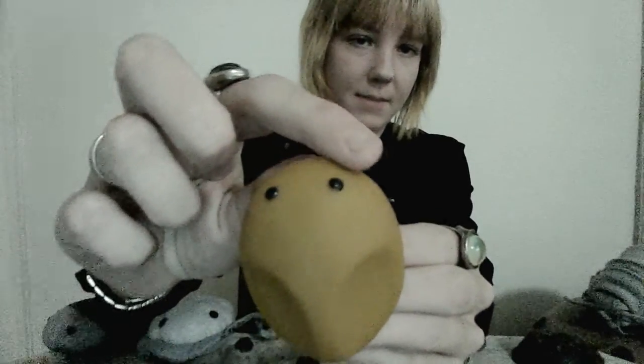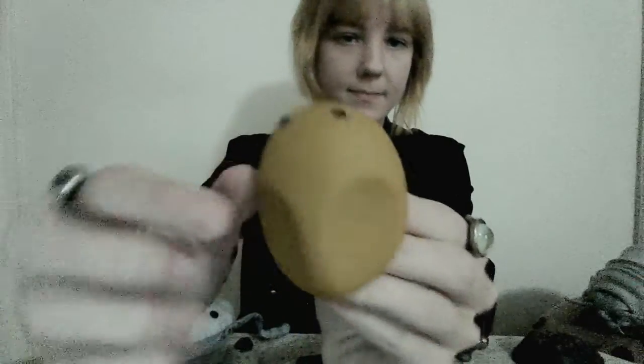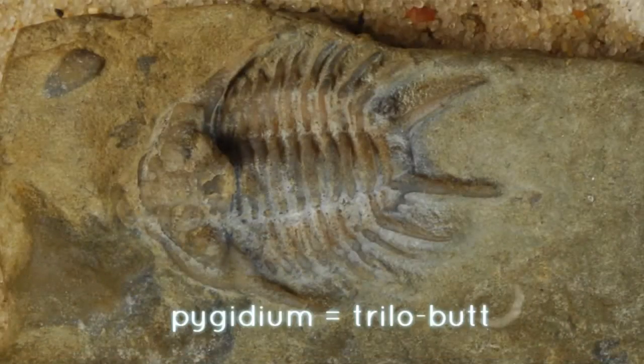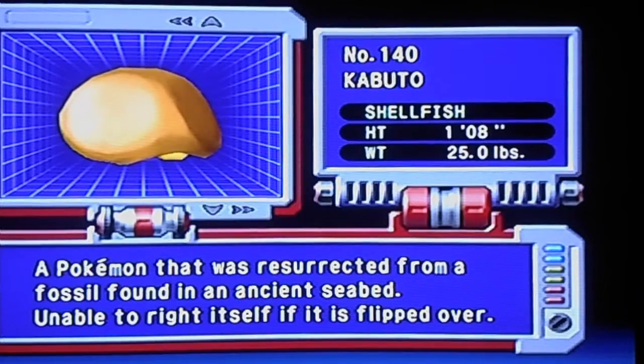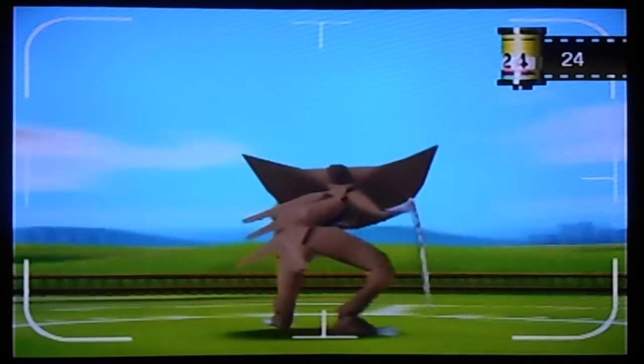Kabuto's Cephalon would simply be the top, convex part of its shell. A feature of trilobites that isn't well reflected in these Pokémon is the Pygidium, which my former lab co-workers and I affectionately referred to as the 'Butt Plate.' In some trilobites, the Pygidium was almost a mirror image, while other trilobites have considerably smaller Pygidiums. Kabuto has a flat butt, and Kabutops has a sort of tail.